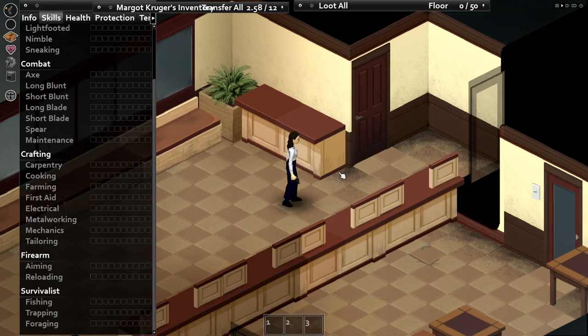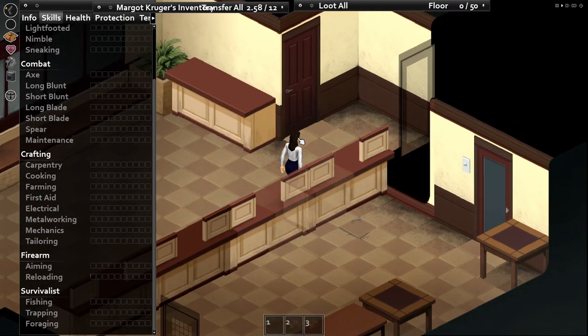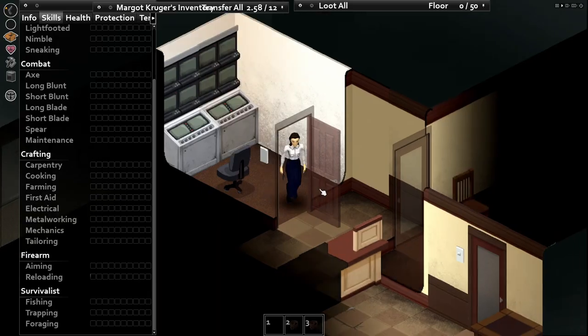The higher your reloading level, the faster you reload — whether that's putting bolts in a revolver or filling up a magazine. There don't appear to be any breakpoints; you smoothly gain reloading speed as the skill goes up. Not much per level, yet by the time you've gained a couple you can really hear the difference when directly comparing reloads.